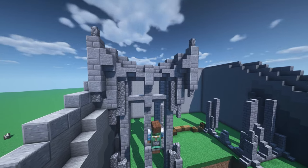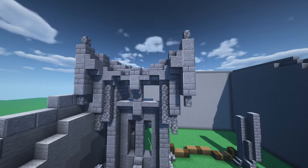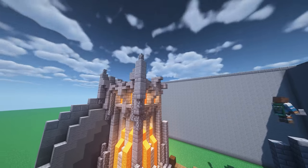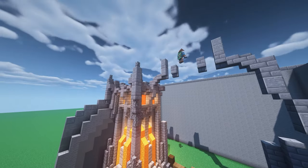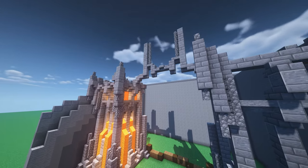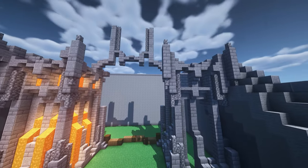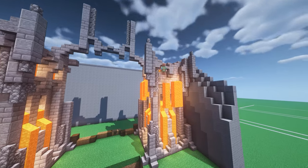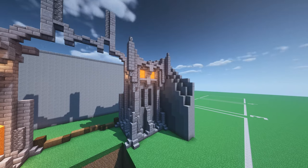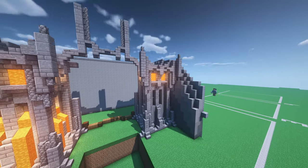Something that really draws people's eye to this build is the use of lava within the towers themselves — it's a really cool feature. What's cool about this build is that you don't have to put it on the side of a mountain. If you don't want a large gate in the middle, you could use this as a gateway to a castle with the large part on top that we're going to build here in a moment. Another really important part of any build is landscaping, so we'll definitely get into that later — placing the build into the environment.